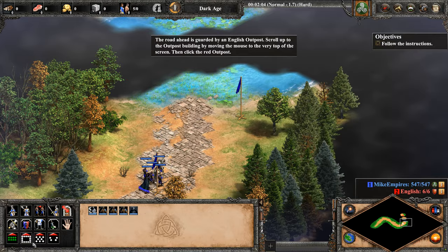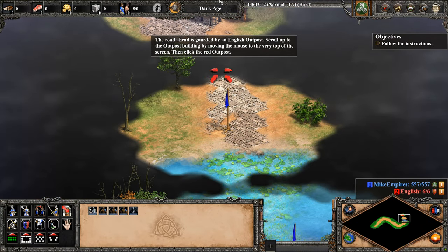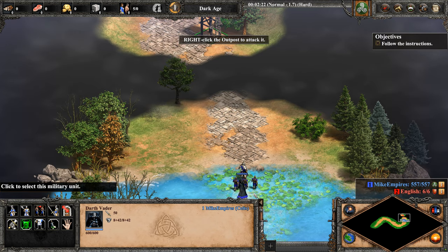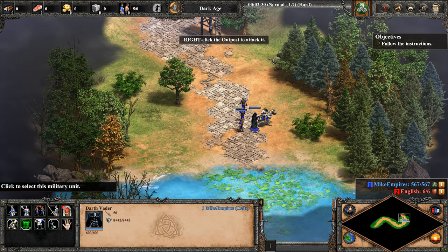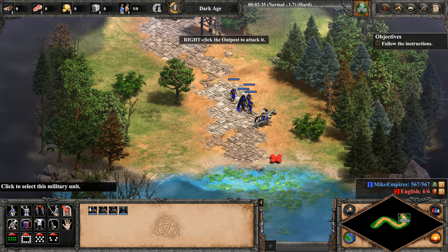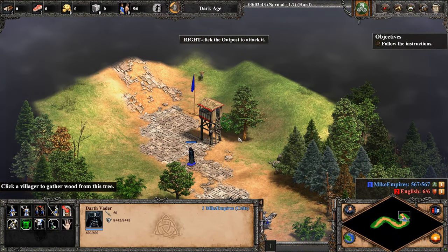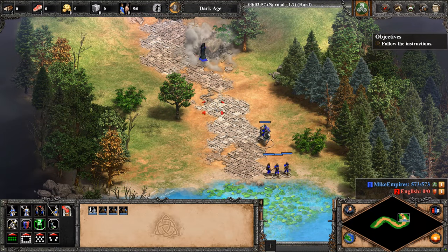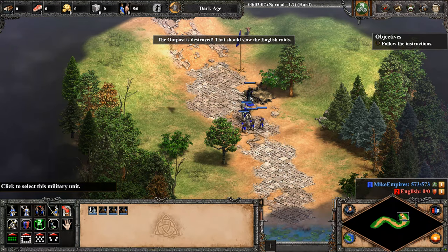The road ahead is guarded by an English outpost. Scroll up to the outpost building by moving the mouse to the very top of the screen. Then click the red outpost and right-click it to attack. The outpost is destroyed — that should slow the English raids.